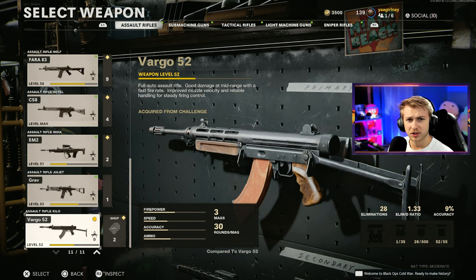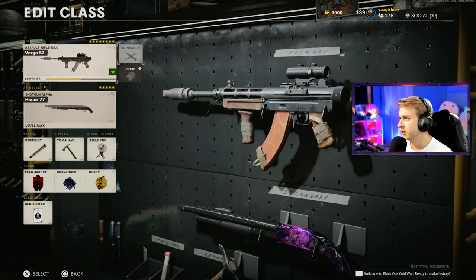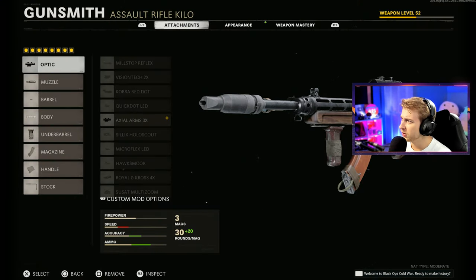Today we have been set free, because in our last video our top comment was from DGVapid saying that we can do whatever weapon we want for dark matter. So that's what we're doing today, and the weapon I have chosen is the Vargo 52.